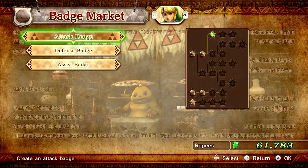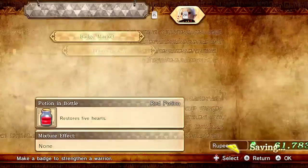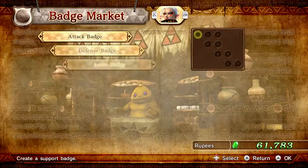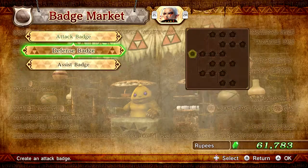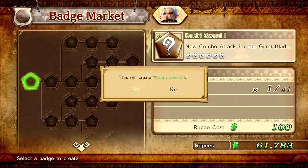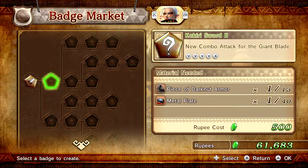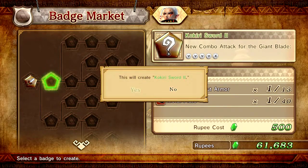I can't add anything more here. Nothing in defense badges. Nothing in assist badges. Let's just check Impa - badge mark it. Attack badges - I have nothing for Impa, so I'm gonna give her the corkry sword. Let's do that. I can do the corkry sword with her too.